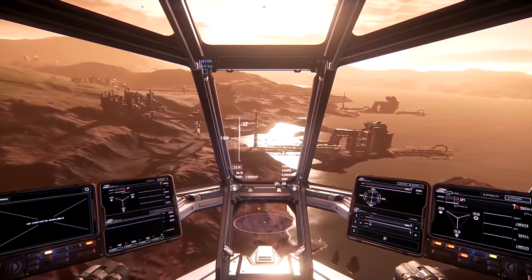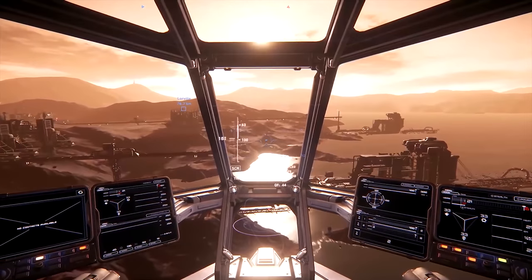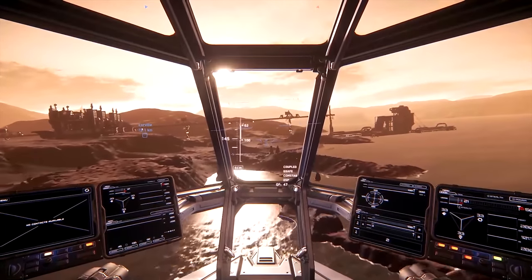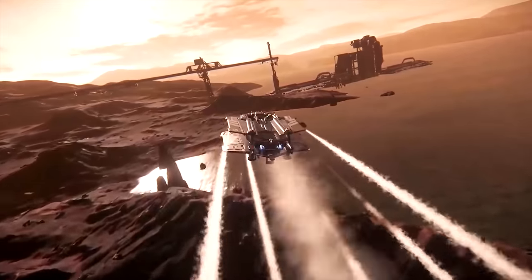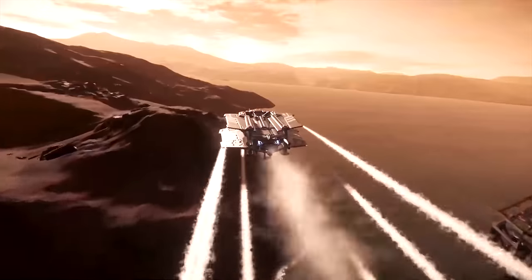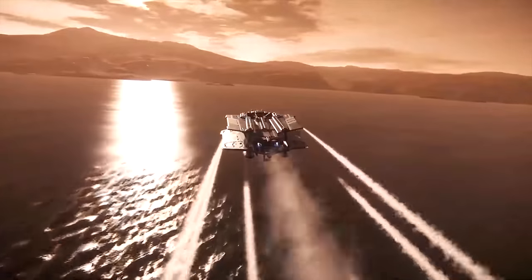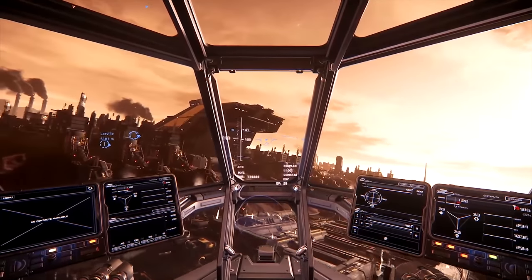There are a large range of ships waiting to be added that aren't addressed on the roadmap — the Carrack exploration ship, Banu Merchantman, Redeemer, Genesis Starliner, Polaris, Endeavour modular science ship, Hercules Starlifter, Apollo Medivac, Mercury Star Runner, 100 series starter ships, Vulcan utility ship, Nova Tank, X-1 luxury bike, Pioneer, Prowler, Crucible repair ship, Orion massive strip miner, the Hull series A to E, military ships like the F7A Hornet, F-8 Lightning, and capital ships including the Idris M&P, Javelin, Pegasus, Bengal, and maybe even the Redemption Super Dreadnought. There will also be many Vandal and alien ships — the Kingship, Harvester, Void Bomber, Mauler and Stinger among others.